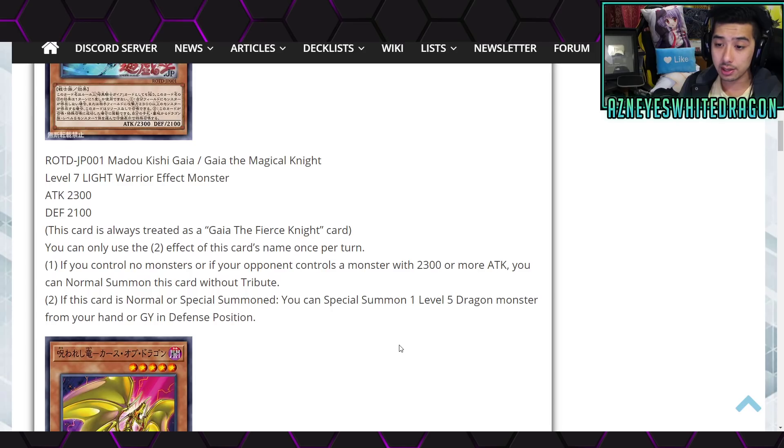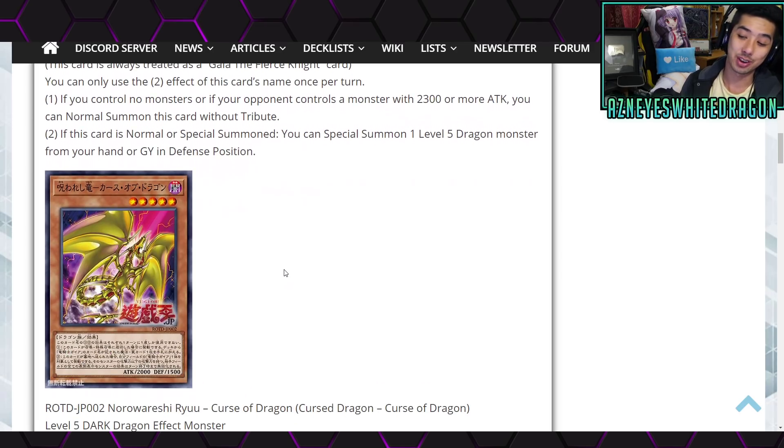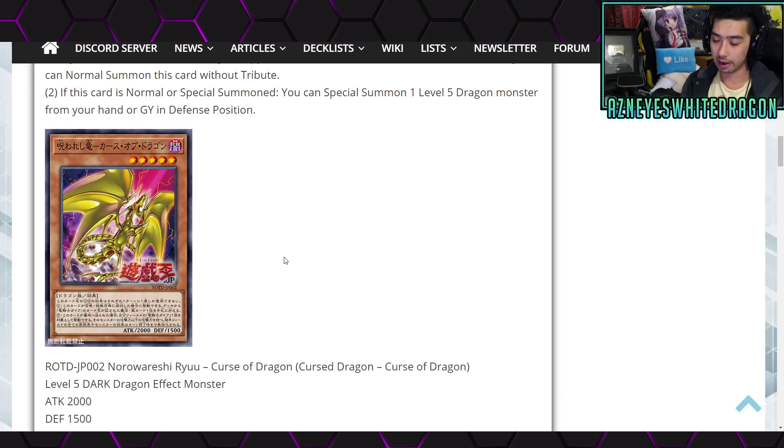You can only use the second effect of this card's name once per turn. If you control no monsters, or if your opponent controls a monster with 2300 or more attack, you can normally summon this card without tribute. The second effect: if this card is normal or special summoned, you can summon one Level 5 dragon monster from your hand or graveyard in defense position. If it only added from deck or graveyard, we'd be looking at something much, much better.